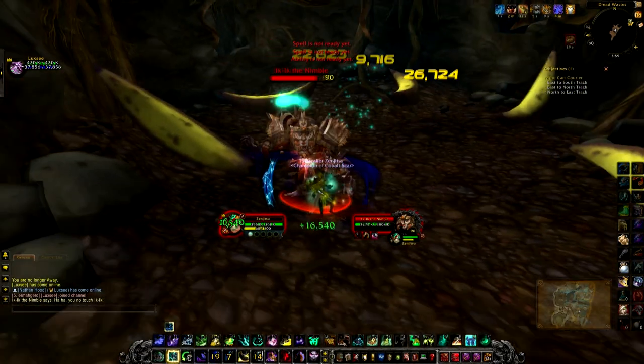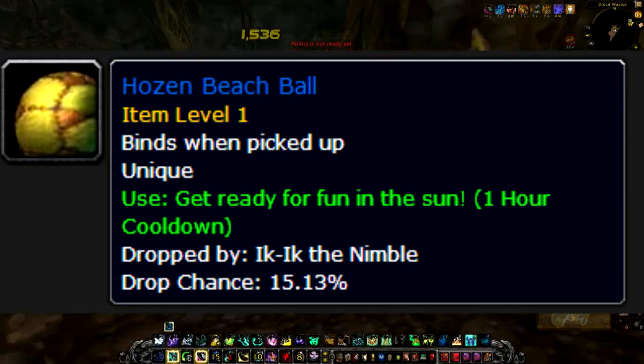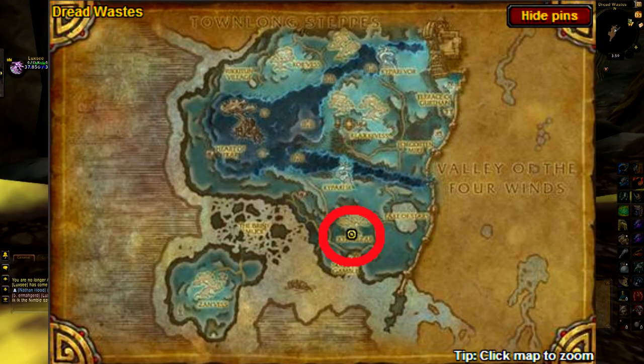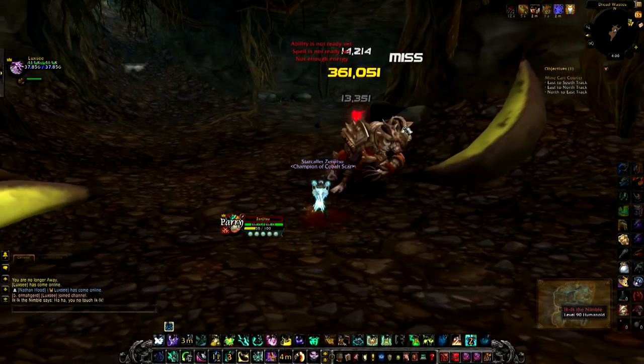This first item gets you ready for a day at the beach. It's the Hozen Beach Ball. This item is dropped by Ikik the Nimble who spawns right here in Dread Wastes. It's a pretty straightforward fight, just avoid his banana.